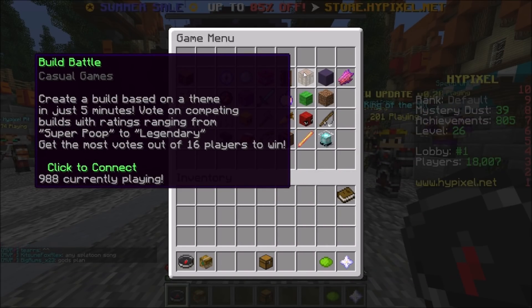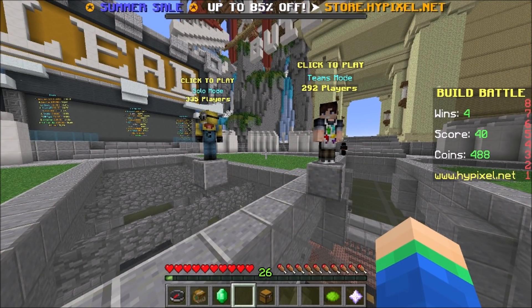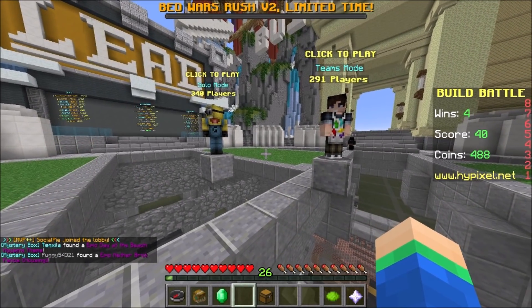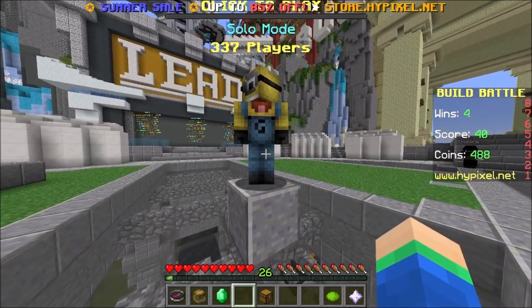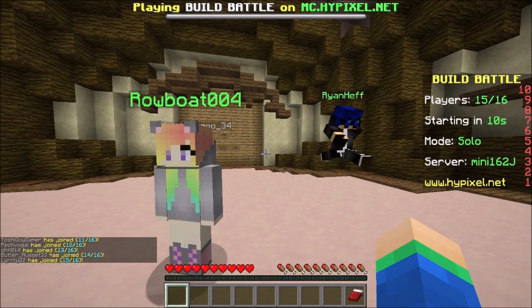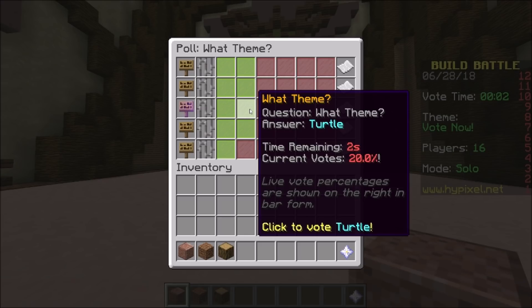I'm going to try out Build Battle because there are brand new blocks in 1.13 and I was wondering if we can use them there. In Build Battle, you get a creative mode plot and have to build something — like a cat, for instance — and compete against about 10 other players. Then everyone votes on whose build is the best and that player wins. We're going into solo mode. I voted for turtle as a theme suggestion.